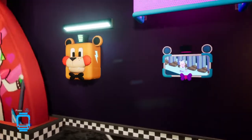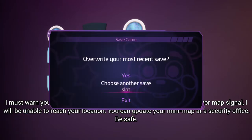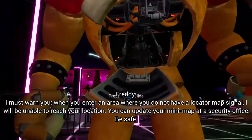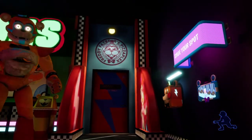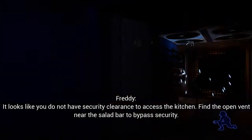I must warn you: when you enter an area where you do not have a load— hold on, Freddy. I'm gonna choose another save slot so I actually have room. I will be unable to reach your location. You can update your minimap at a security office. Be safe. Okay, let's see what happens here. It looks like you do not have security clearance to access the kitchen. Okay, I need to go for security. Where do I go now? Oh, this way — no, not that way, I'm silly.